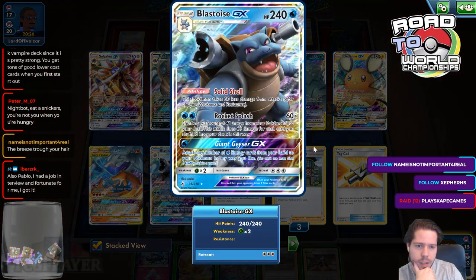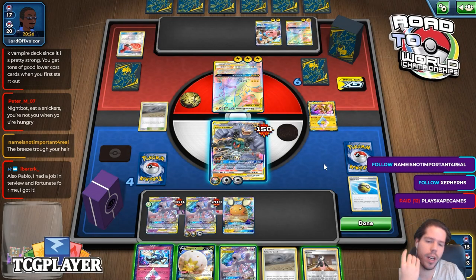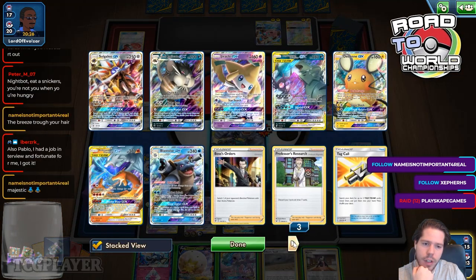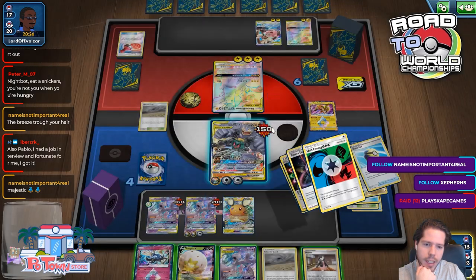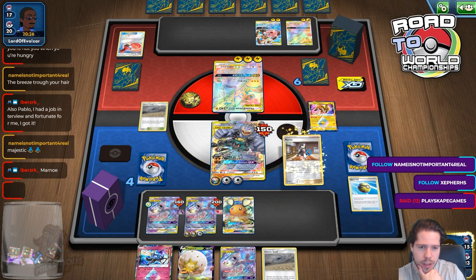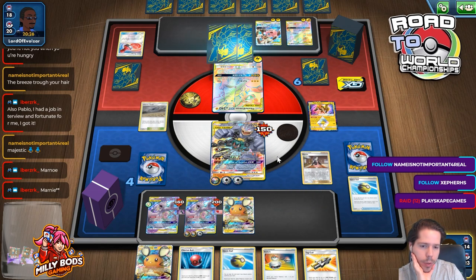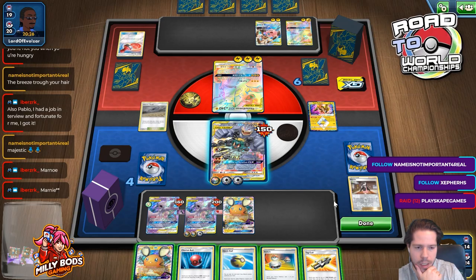This attack does 60 times the number of energies, and I have 1, 2, 3, 4, 5, 6, 7, 8, 9 — I have 1 energy left. I don't have a knockout on anything with this guy. So I think I need to Marnie to stop the Attack Bolt — that's the main thing I need to do.